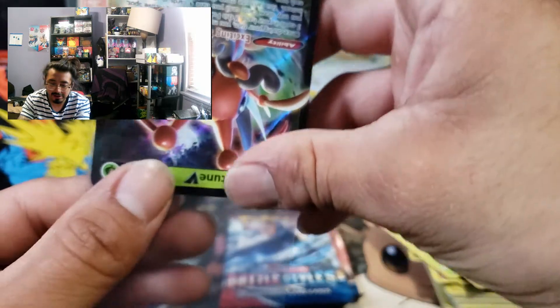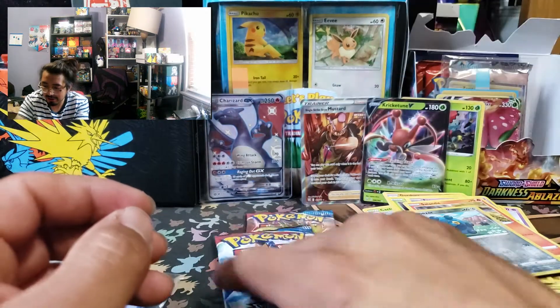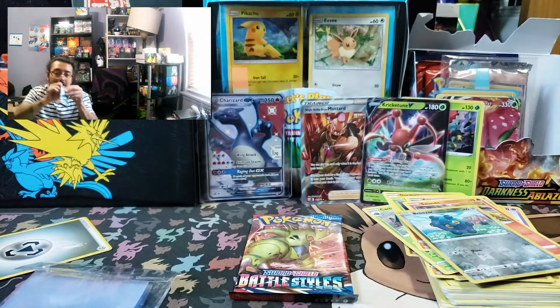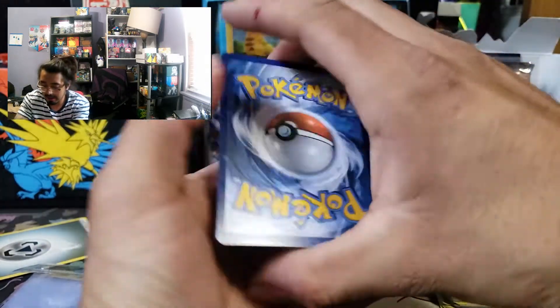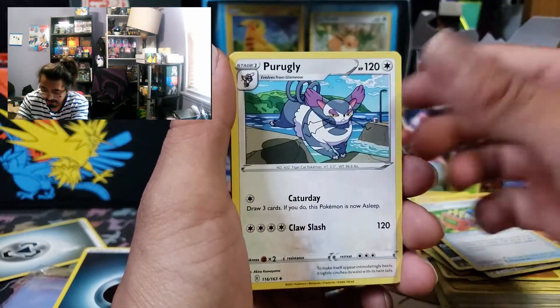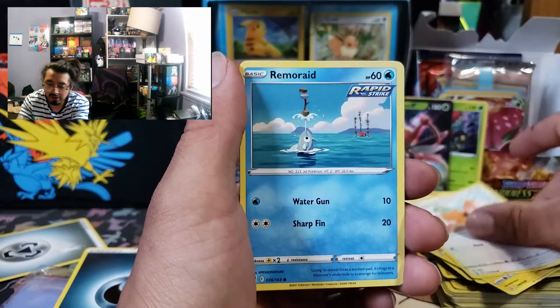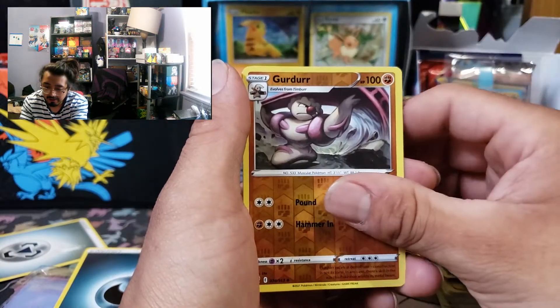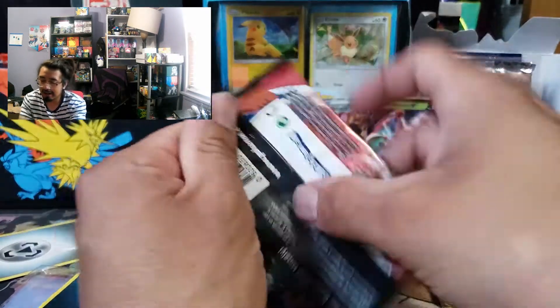Jesus Christ guys - we are 69 into this, this is a long ETB opening. It's alright, we are almost done, we got two packs left. Let's see what we can do guys. We got this gold bat, Tool Jammer, Cherubi, Chirisu, Swablu, Roserade, Doublade, and single strike Primate regular rare. And the last pack - which is this beautiful Tyranitar pack.